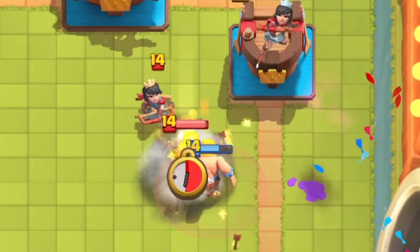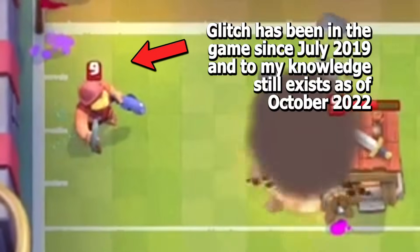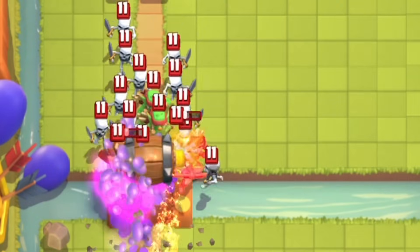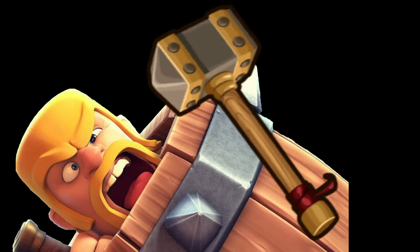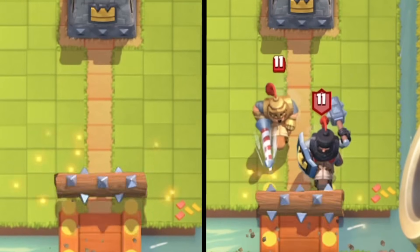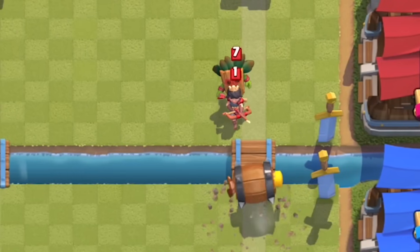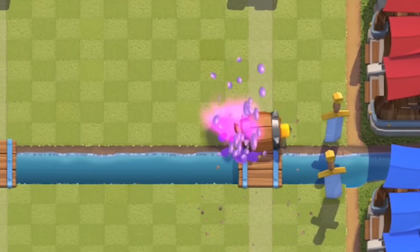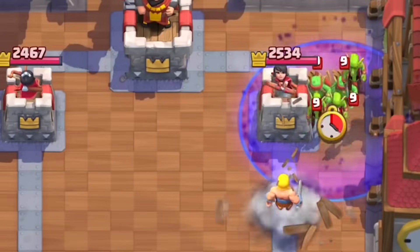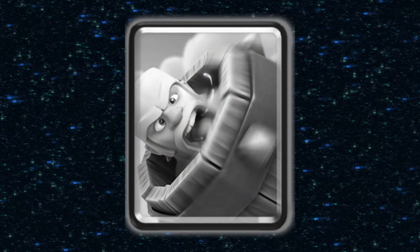Bugs with cards commonly last months within Clash Royale — there are still Fisherman bugs that have been in the game for years. Despite all these nerfs, the Barbarian Barrel was still a thriving card, standing up to the nerf hammer time and time again, still most people's personal choice over the Log. Sure, the Log could knock things back and chip towers, even kill a Goblin Barrel and a Princess at the bridge. But the Barbarian Barrel could still kill Princesses, Dark Goblins, and Goblin Barrels, with the bonus Barbarian that could tank hits and tank for Inferno Towers. The card was good, but it wasn't actually too strong.